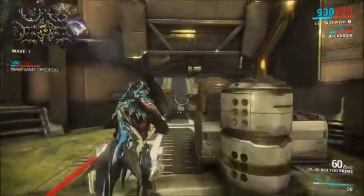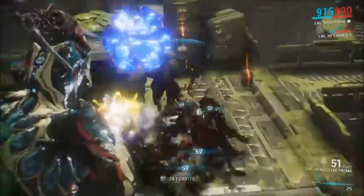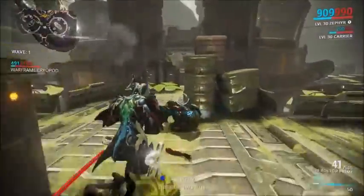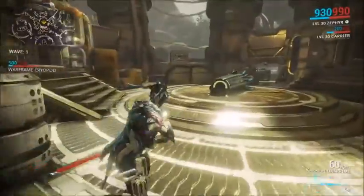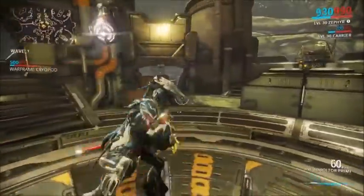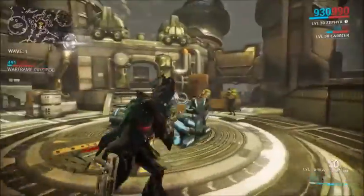The first ability of Zephyr is called Tailwind, where basically Zephyr jumps in the air and glides along like that, hitting all enemies in her way. As you can see, I didn't do a lot of damage there. This ability is not the best, I'm going to be honest — I'm not a big fan of it. So yeah, that was Tailwind.